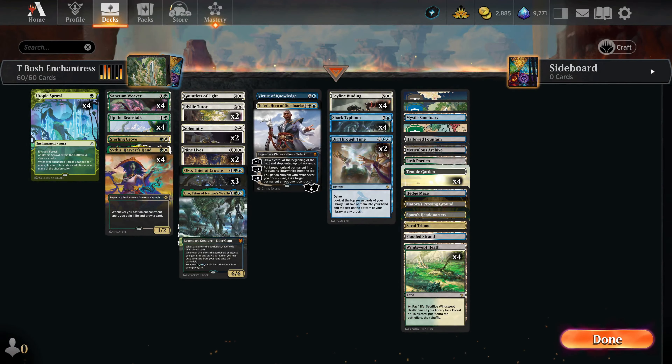Today we're taking a cool brew from legacy content creator Bosh and Roll, which is a mashup of the green-white enchantress and blue-white control decks, and also a little bit of Bant Up the Beanstalk control. What this deck's trying to do is basically look at where these two archetypes intersect. Up the Beanstalk is an enchantment, so it pairs well with Sythis, Harvest's Hand, and all the other enchantress cards that help you draw more cards.